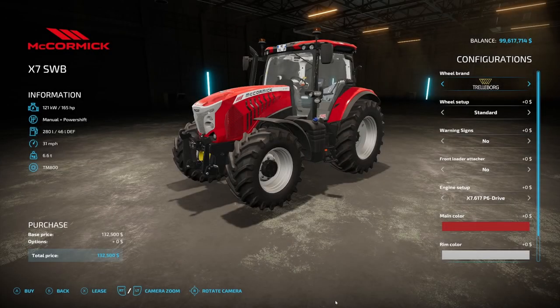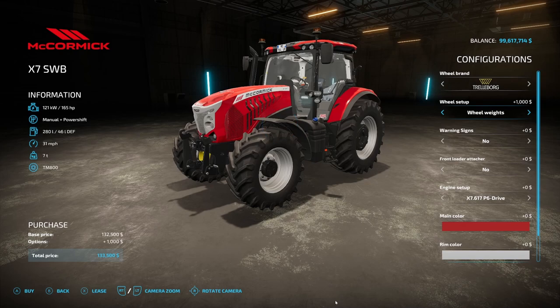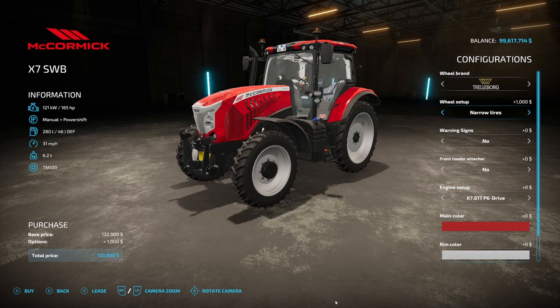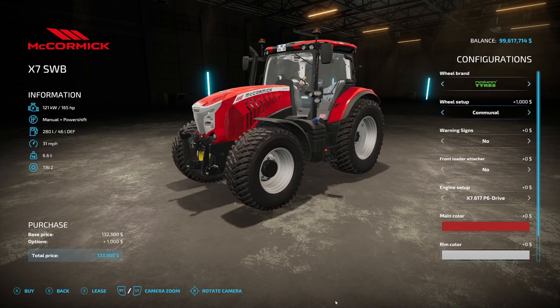Next on the list is the McCormick X7 SWB from Blue EA. On consoles this is 17 slots. It's 11.08 megabytes, 165 horsepower, manual plus power shift, 280 liters of fuel, 31 miles an hour top speed, 6.6 tons, and $132,500. Wheel brands include Trelleborg, Michelin, Continental, Midas, BKT, Nokian. Wheel setup options include standard, wheel weights, wide tires, wide tires plus weights, rear twin wheels, twin wheels, and narrow tires. This is from Blue EA so you know it's going to have a lot of different options.